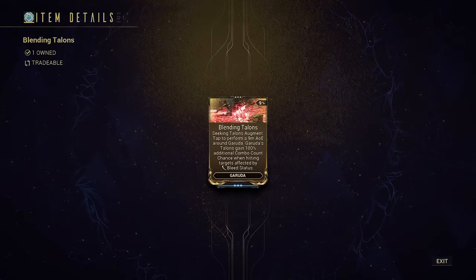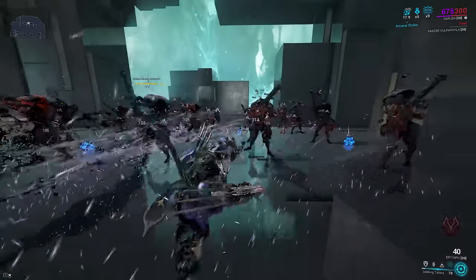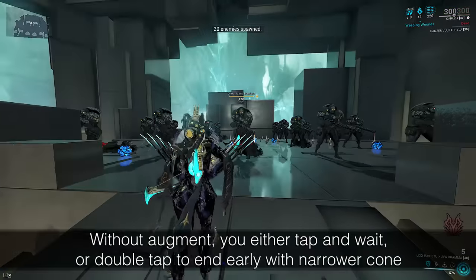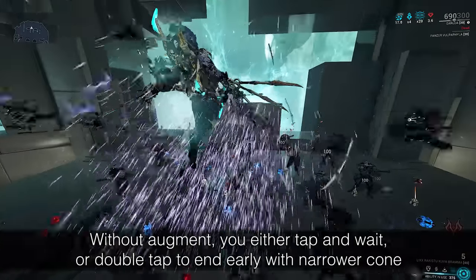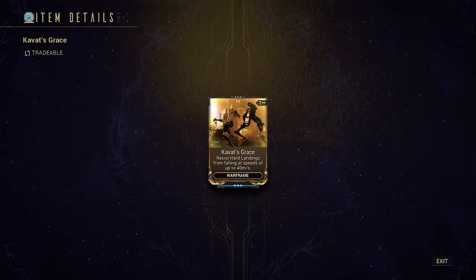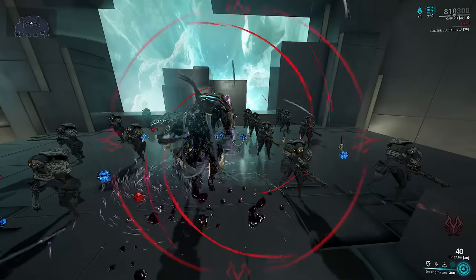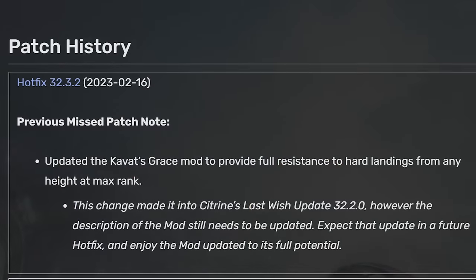There is also an augment, Blending Talons, that turns her 4 into an instant radial tap cast instead of a double-tap or hold-cast cone hitbox. There are spare slots on the build to decide whether you want to use the augment or maybe Kavat's Grace to stop heavy landing animations caused by casting her 4 in the air and failing to aim glide before landing. Kavat's Grace was recently buffed to remove heavy landings completely instead of having a height or velocity limit for its effects.